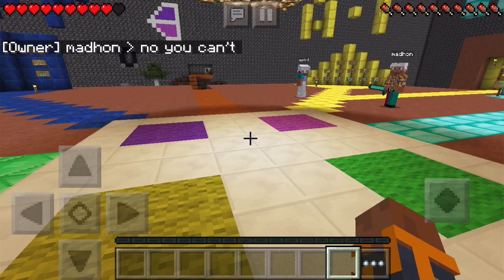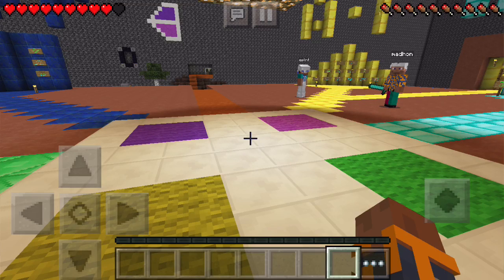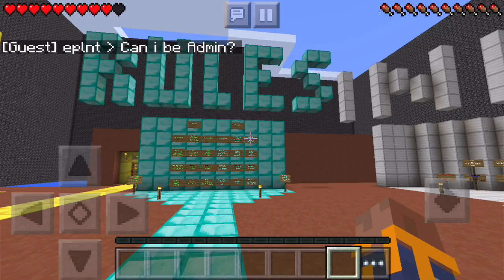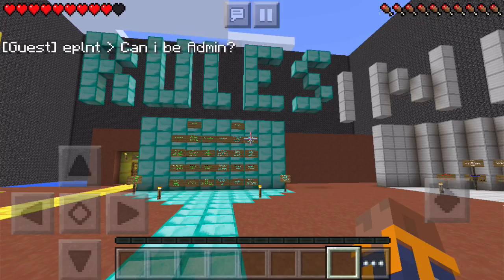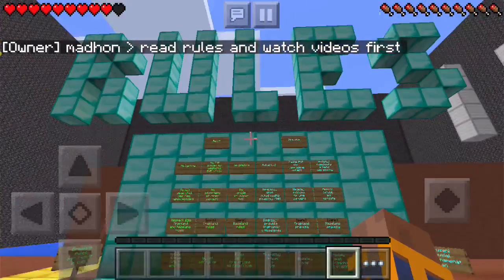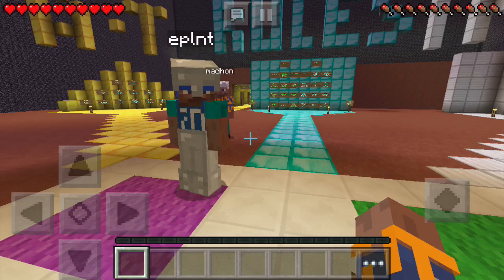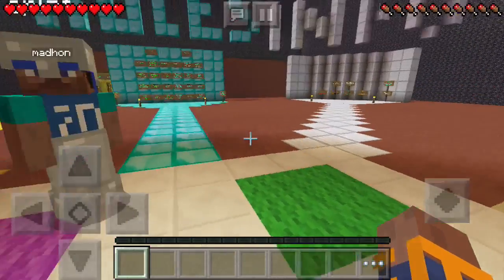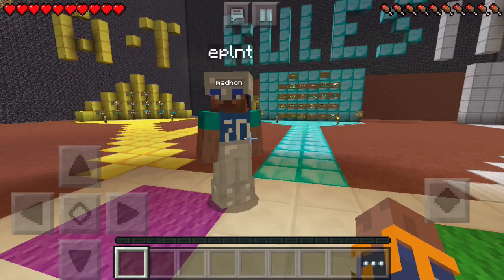Many people coming first to our server immediately ask for op or ask how they can be admin. This is really not the way to do it — you will never get op on our server, but you don't need it. Asking to be part of staff when you join for the first time doesn't work that way in real life either. If you go to a company you cannot start as president; you start in a low position and build your career.